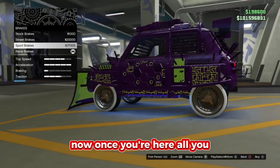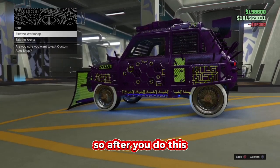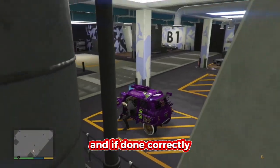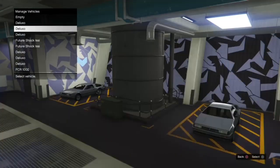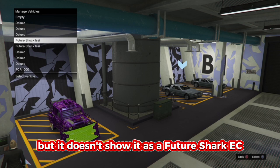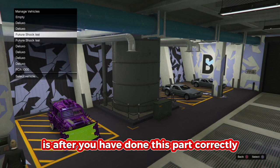Once you're in the modify menu, change one thing and then head back out. After that, exit the workshop — but be sure not to exit the arena. If done correctly, head back to the little blue circle, and now both names should match. As you can see they both say Future Shock Issi, but it doesn't visually show them as a Future Shock Issi.